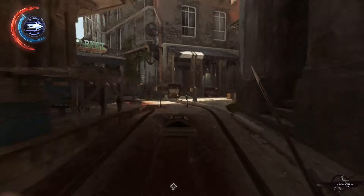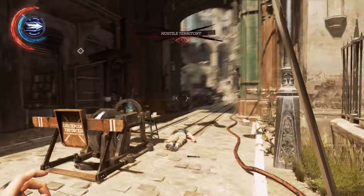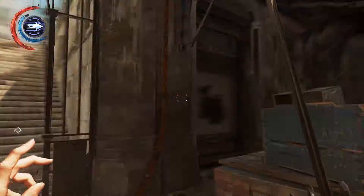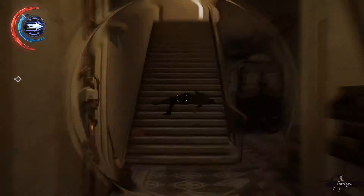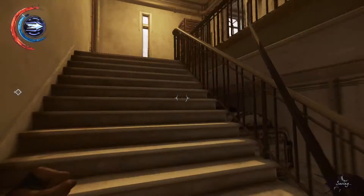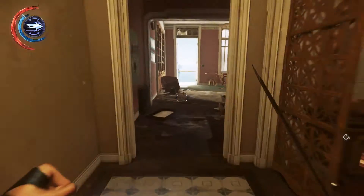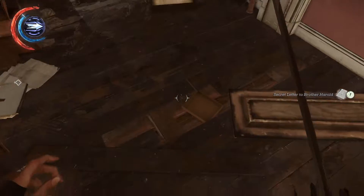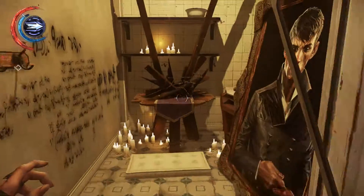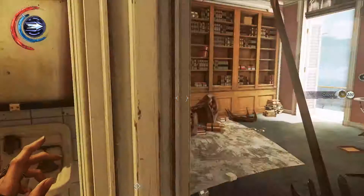The second one will be here — here is the Wall of Light. Point of reference: Wall of Light. Then you go up; there is a conversation between this lovely lady and this dense dude. You take them out, you come here, and there is yet another one, another overseer. There is a bone charm here, and an outsider shrine with two runes here. This is the painting of the Outsider.